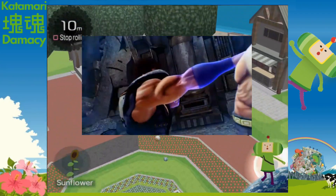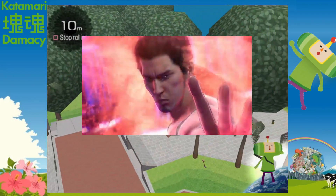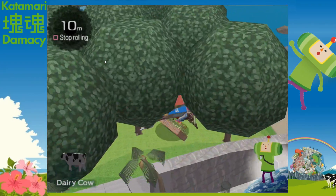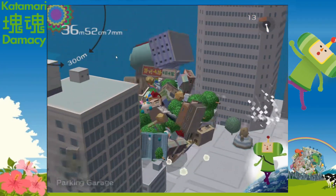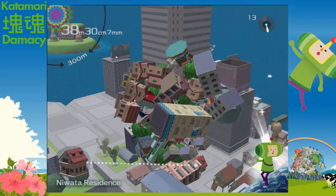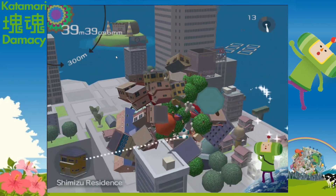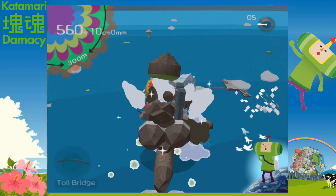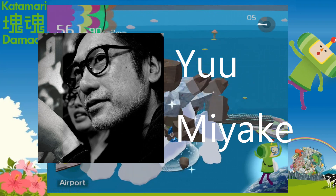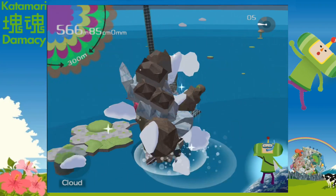Next, we have our last side mission, where we make the North Star. This level's a bit different — you have to roll up a katamari and then stop when you think it's 10 meters. It's kind of hard. Then we have our final level, where we make the Moon. We're given 25 minutes to roll a 300 meter katamari. The main theme song plays in the background, and by the end of this level you'll be rolling up entire islands. The composer said the theme song was specifically made to get stuck in your head like an evil curse, and I think it worked.